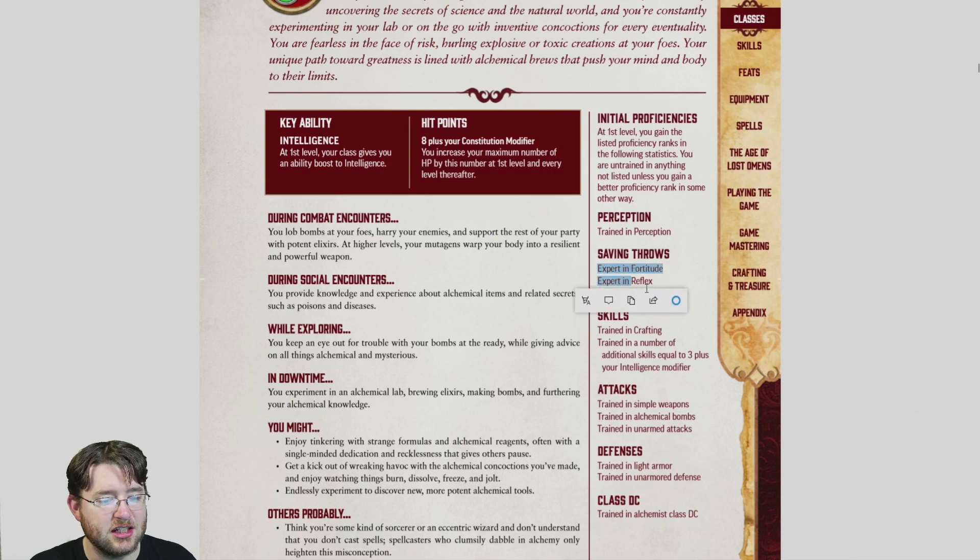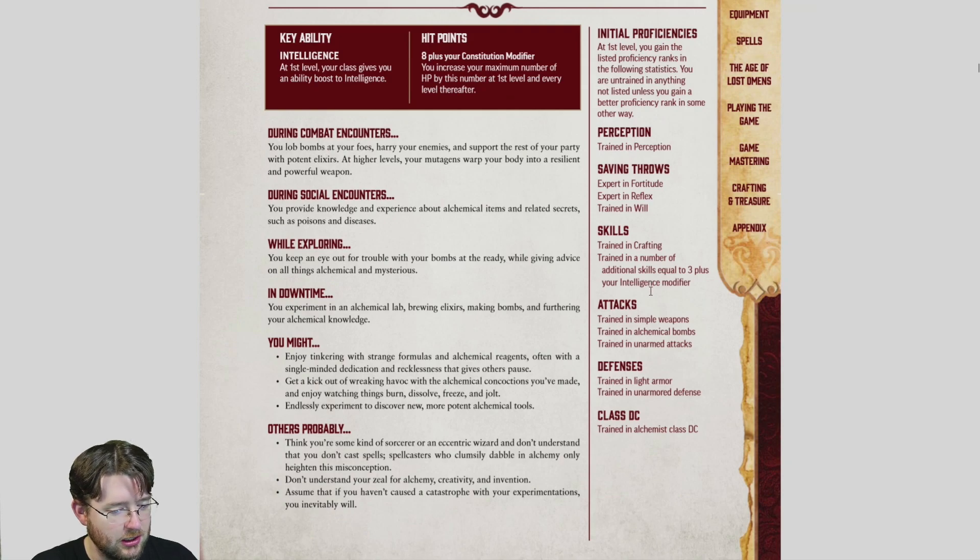Alchemists are expert in two saves and only trained in one, which is about average for most classes. There are three classes trained in two and expert in one — Bard, Cleric, and Druid — and one class expert in all three: Monk. Everyone else is expert in two and trained in one. For Alchemists, the weak save is Will. You're good at Fortitude and good at Reflex. Watch out for guys targeting your mental stats.